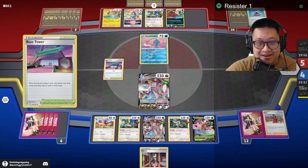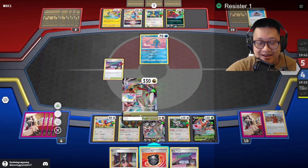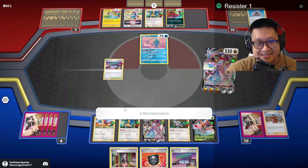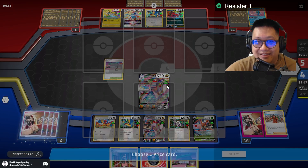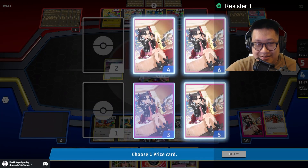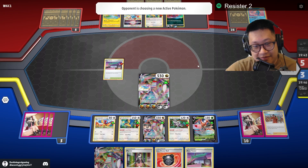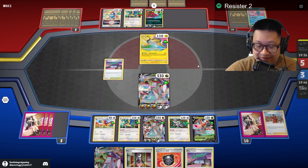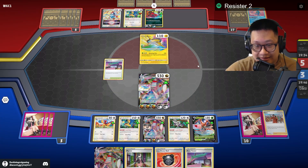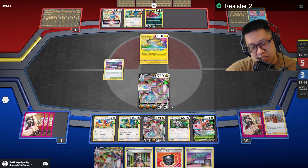Here we go. Throw this out — two extra cards. There's nothing I can use. We are gonna do this. That's a prize card — another Duraludon VMAX. If I have no energies left in my deck, I hope I don't deck out. Or there's a Benchline Pull — Benchline Pull will kill me. I'll deck out. That would be a very good game.